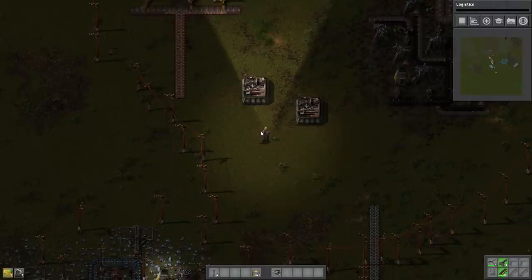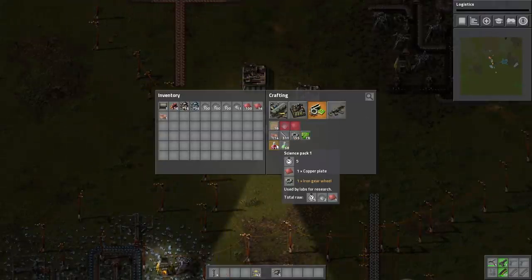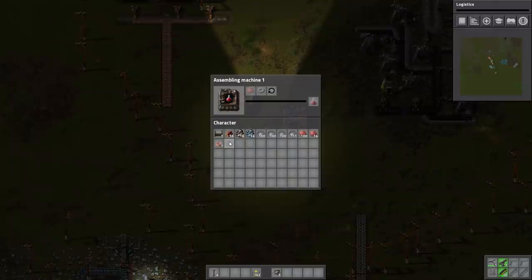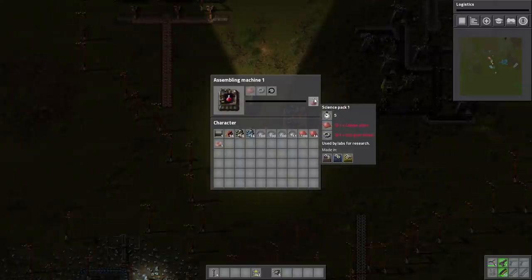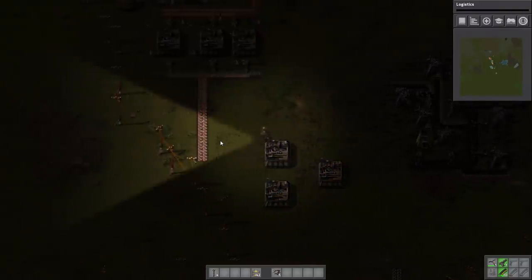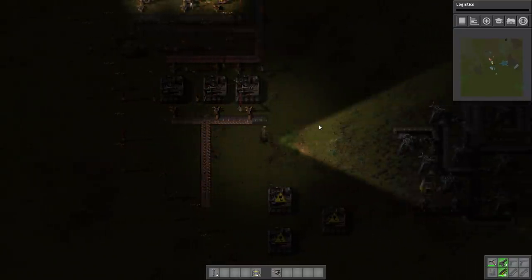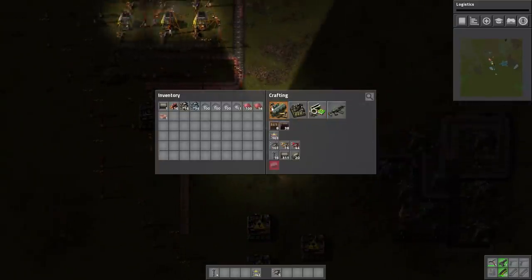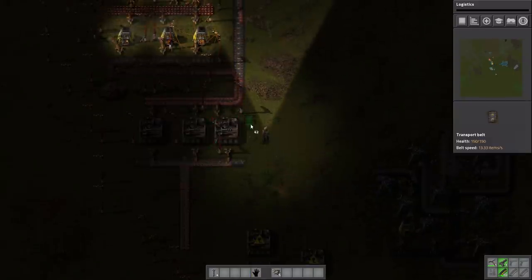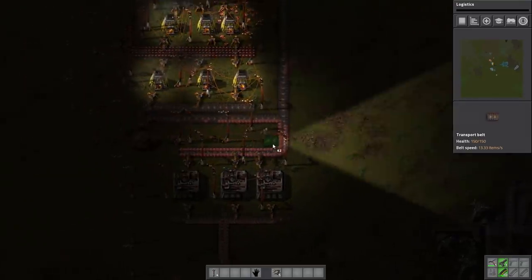So then we're going to make these last final automation machines in a totally normal, non-lopsided way. Oh — I'm a fucking idiot. The Science Pack 1 needs copper plates. I didn't even need the cable. Oh, that's fine — that was just peak efficiency. We'll need those someday, so we'll just leave that there for later use.